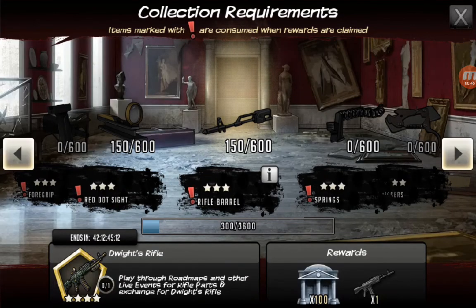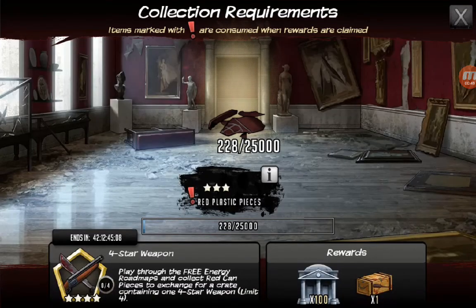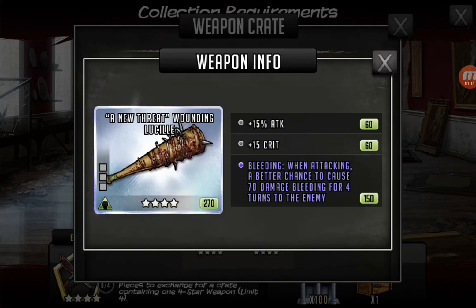Those you can redeem for — not Dwight's rifle — a four-star weapon. Those red pieces come 15 to 20 at a time, so it's kind of hard to farm. The roadmap is about a month and a half long. Anyway, these are the weapons you could possibly get.